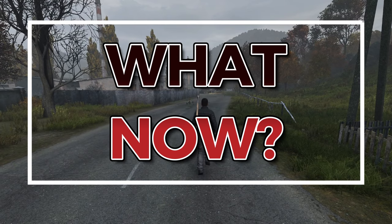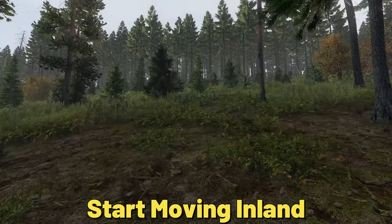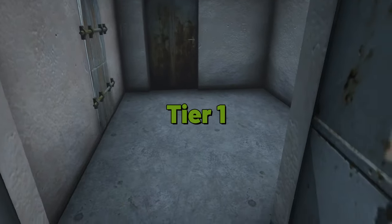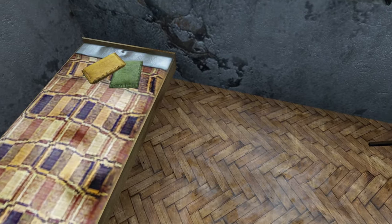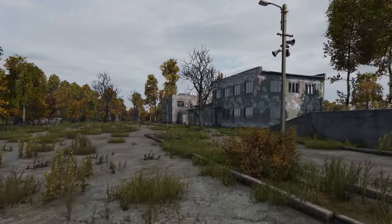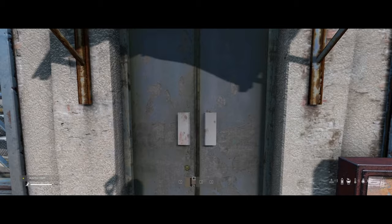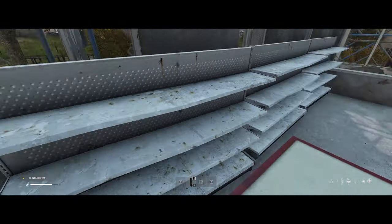As a new player in DayZ, your first priority is to find essential supplies for survival. Once you have found the necessary items, it's time to start moving inland. DayZ has a tier system that determines the quality of items you can find in a particular area — the higher the tier, the better the loot. The eastern coastal region is considered tier 1. Moving farther inland towards the west brings you to tier 2 areas with better supplies. Tier 3 areas are located very far to the west and offer some of the best gear. Military bases and major towns in the west are considered tier 4 and offer the highest quality items in the game.